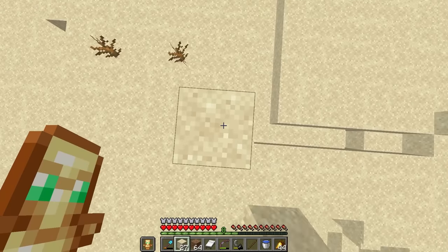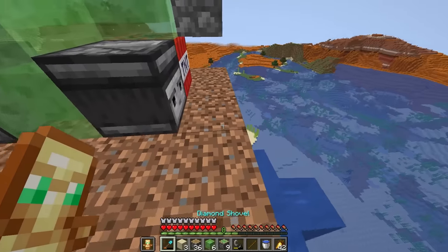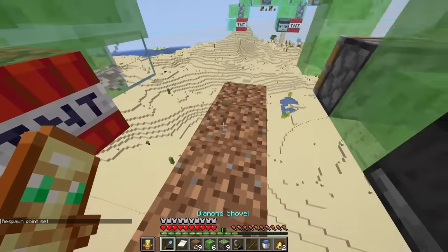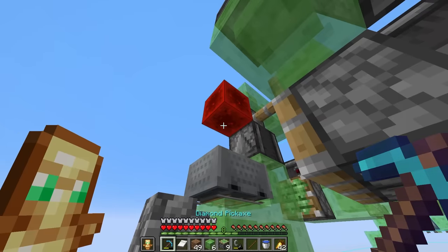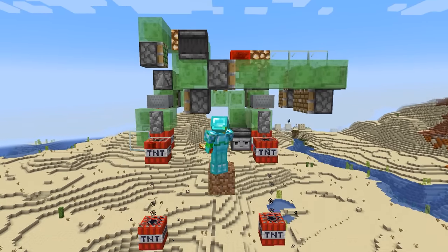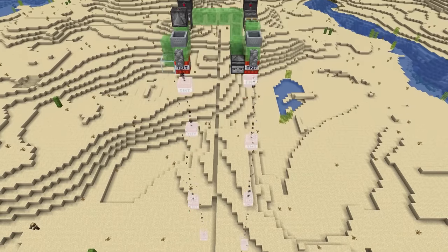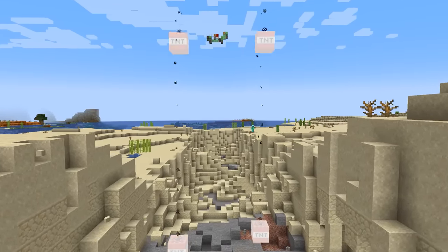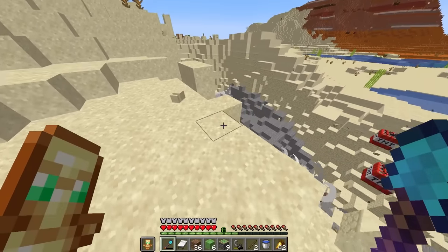The next morning, I constructed the first of many TNT dupers that would start carving out a chunk of the world. This was by far going to be the most risky part of the entire operation. Once I hollow out the entire pit, I can basically place signs and sand that cover it up. But until then, if anyone stumbles across this random hole in the desert, it's gonna raise a lot of questions. I didn't really have much of a choice though, but to spend the entire day clearing out this huge area.